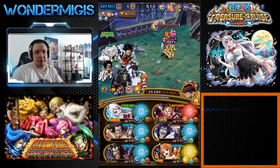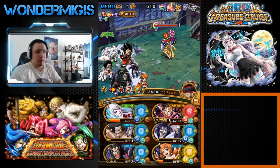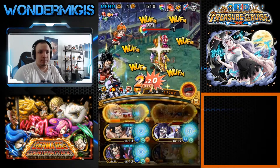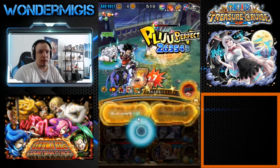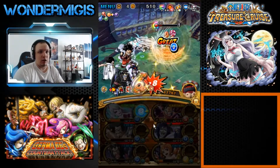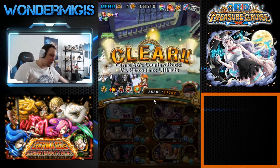Sengoku got rid of the despair, and now we'll just kill him. As you can see, this is way overkill — and there we go, easy peasy.